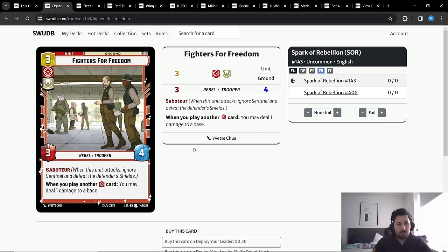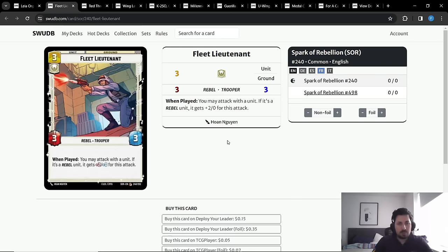Fighter for Freedom is obviously a very good card, very punishing if it stays on the board, and has the Saboteur keyword. I think Fighter for Freedom is specifically strong in this deck because we're playing U-Wing Reinforcement. You play U-Wing, grab Fighter for Freedom alongside two other red units, and you can deal two damage to the base — you play Fighter for Freedom first, then play two more red units, dealing two damage to the opponent's base on top of adding three units to the ground. Fleet Lieutenant is one of the best aggressive cards in the game, with immediate board impact giving +2 attack.